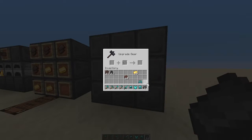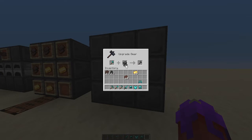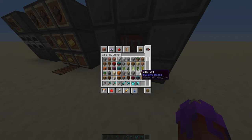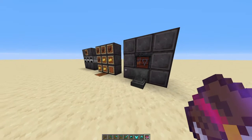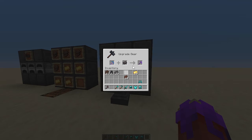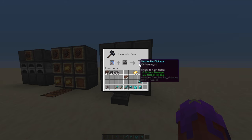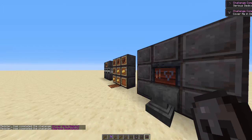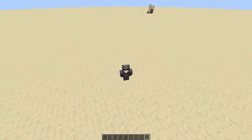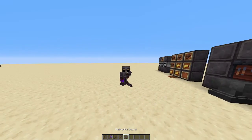You can use the netherite ingot to convert your diamond tool into a netherite tool. You actually only need one ingot to upgrade your diamond tools all the way to netherite. Now you might be asking yourself: can I convert my tools if I already have enchantments on them? I'm going to show you that now. As you can see, it is going to keep the enchantment that is already on it. You need nine ingots to make the full set, and that is how you look. I'm not going to lie — you look pretty sick.